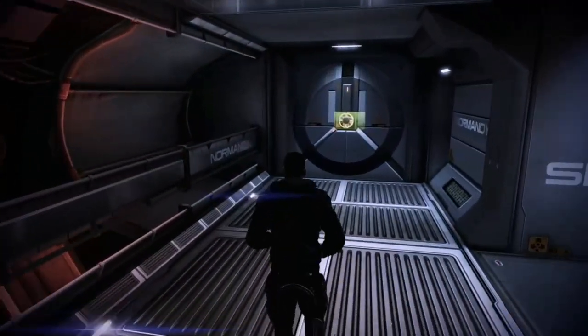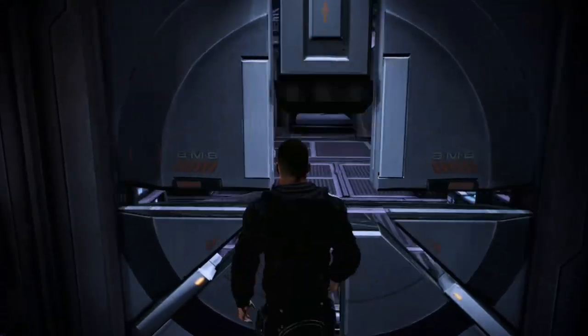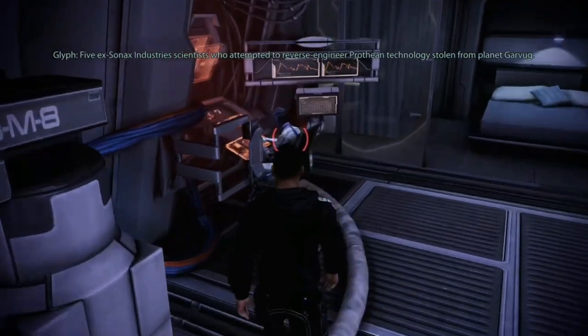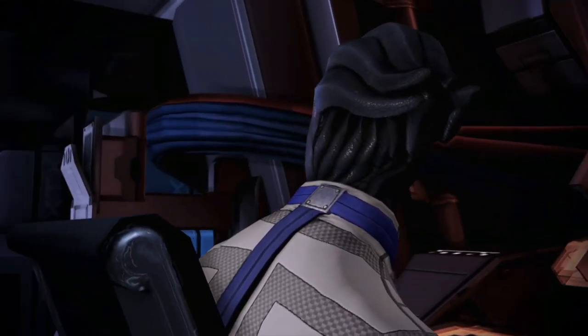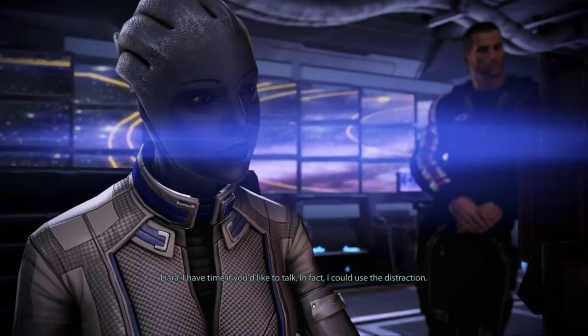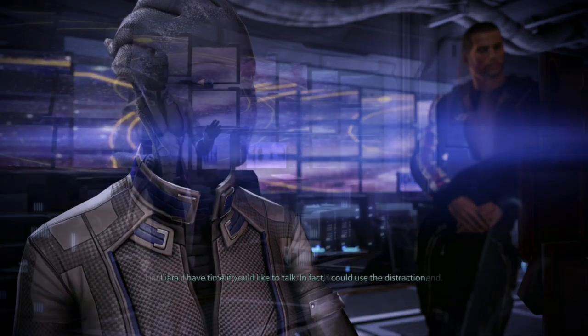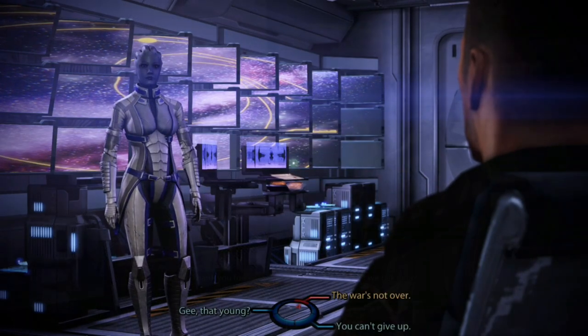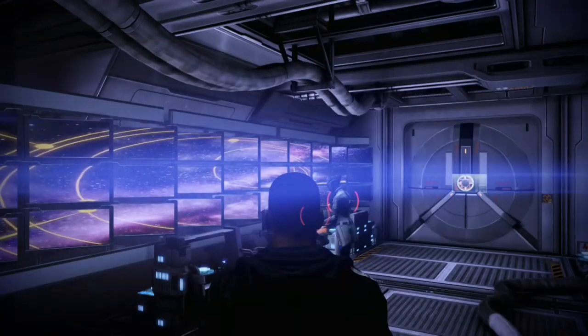While playing through Mass Effect 3, make sure you take the time to regularly check in on your squadmates. Speaking to and interacting with them will unlock bonus powers for Shepard to learn. Each squadmate has two powers available that will be unlocked as you progress through the game and continue to interact with them.